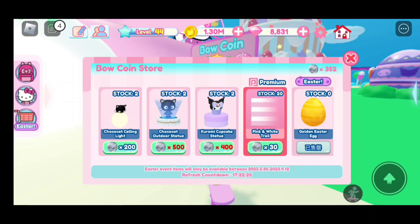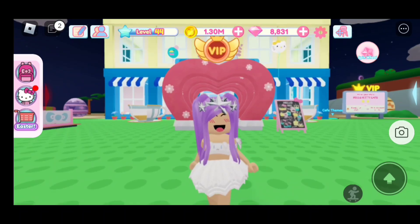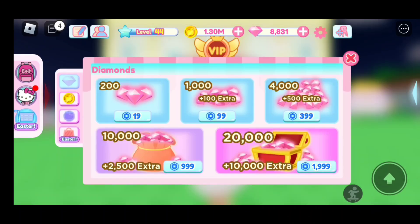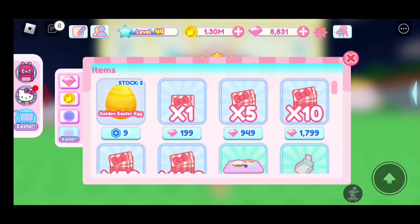So you can only get one. For the second way to get the golden egg, you need to click on the sign that says Easter — it says Easter with a shopping cart. Just click on that and then click on Easter with the bag. You will see that you can purchase the golden Easter egg for 9 Robucks. So if you guys don't want to work for the bow coins, you could buy the golden Easter egg for 9 Robucks.